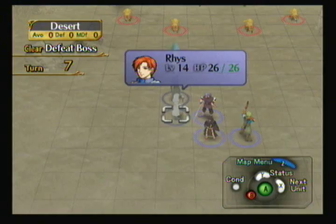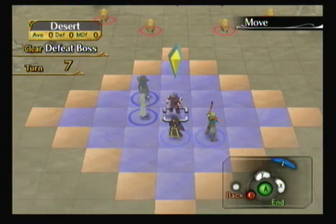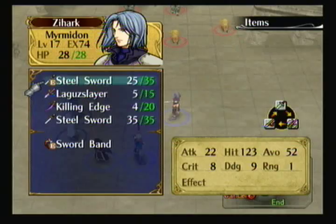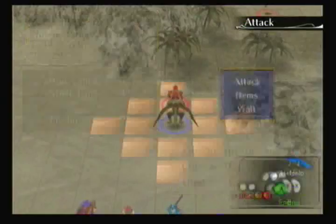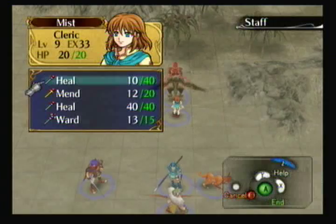Hello everybody, SlimKirby here. Welcome back to Fire Emblem Path of Radiance. Last time we entered this desert filled with Laguz enemies and now we're trying to get the hell out of here. And on the way we're killing some Laguz to make up for it. Why these Laguz are attacking us, well we really have no idea. The storyline was kind of sketchy about that aspect but I'm sure we'll find out everything in time. That's usually how this game works.